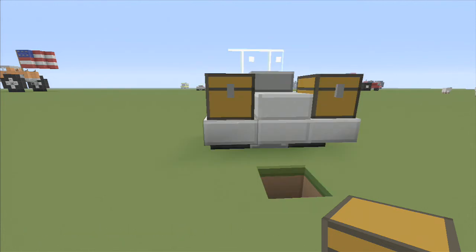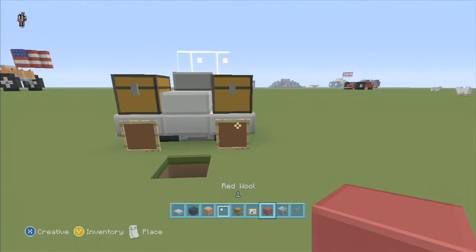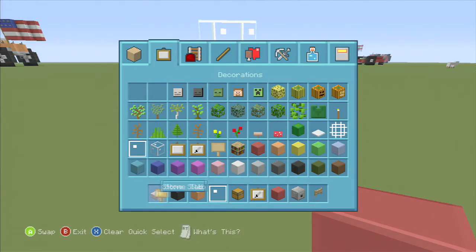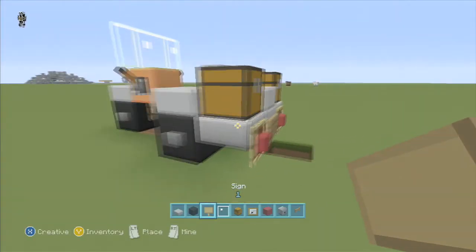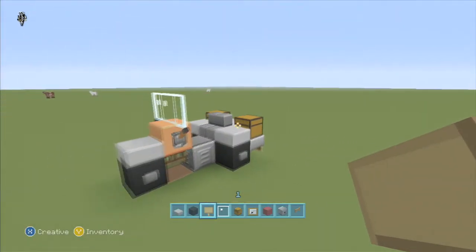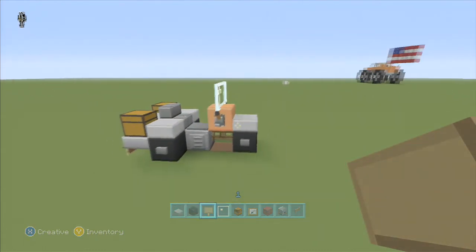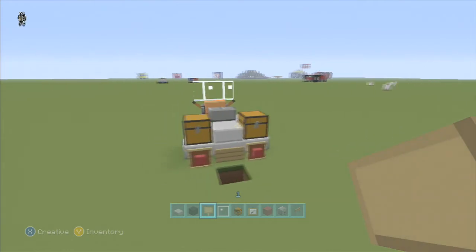And then you take an item frame and get some red wool — you can put taillights hanging off, which is pretty cool. And you can put a license plate on it if you want, you can personalize it, put it right there on the back and make it say whatever you want. And there you go — a pretty cool little three-wheeled motorcycle for your modern city here on Minecraft.